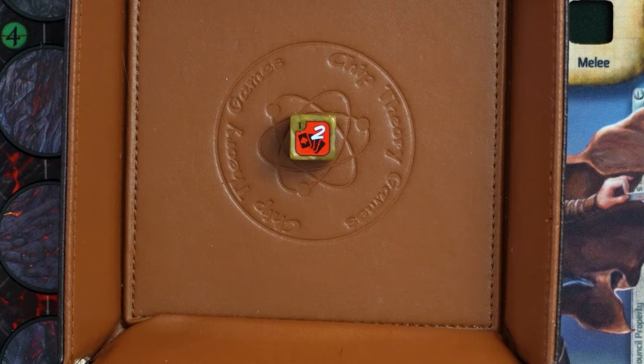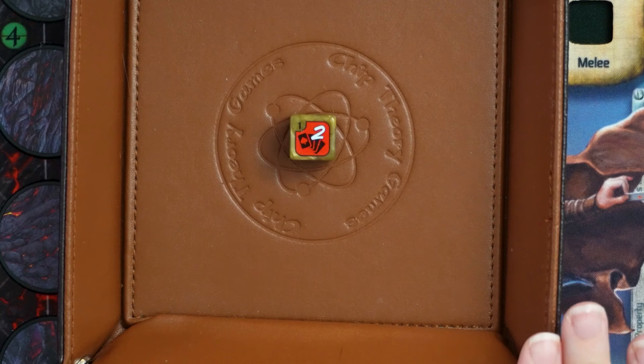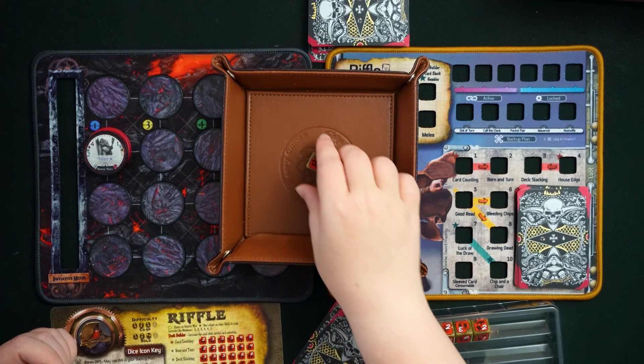The first die in this profession is called Card Counting. It has no Bones faces — just a hand of cards with numbers two through five in the top right corner. Depending on which die face you roll, Card Counting lets you look at that number of cards from the top of the active deck, then place them on the top or bottom of either the active or full deck. This lets you look through upcoming cards, set yourself up for future turns by putting them on top, save them for later on the bottom, or remove them to the full deck if you don't want them.